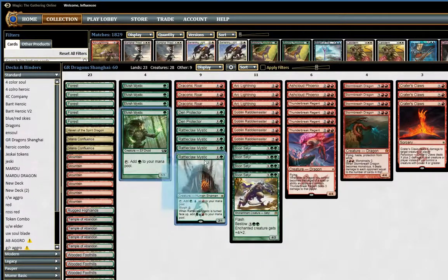A little different here, we have four Rattleclaw Mystics, which I like. It ramps you up and can give you pretty explosive turns. Now that morphs are kind of all over the place, it gives you in game one a little surprise, like a Den Protector or Deathmist Raptor or something, and can catch people off guard. It also just ramps you up and you kind of want to ramp up to those dragons as fast as possible.